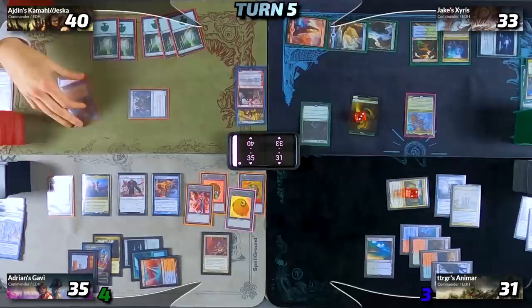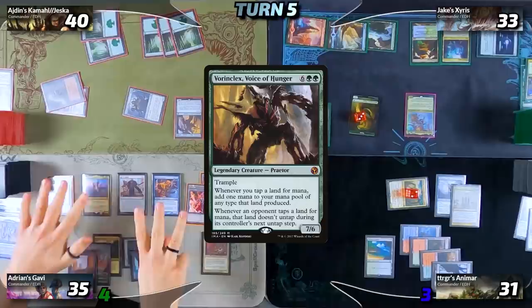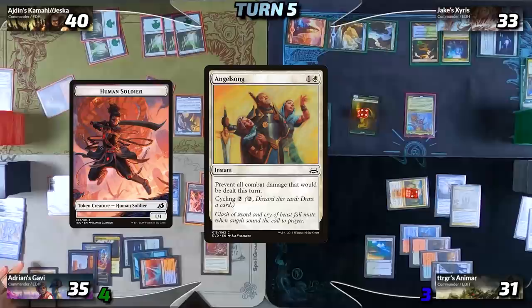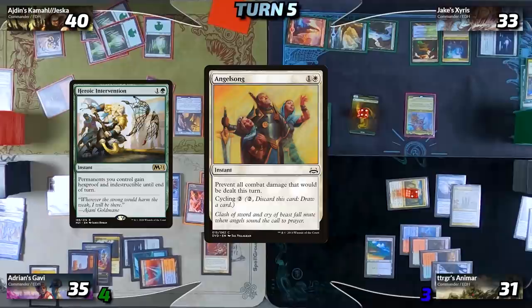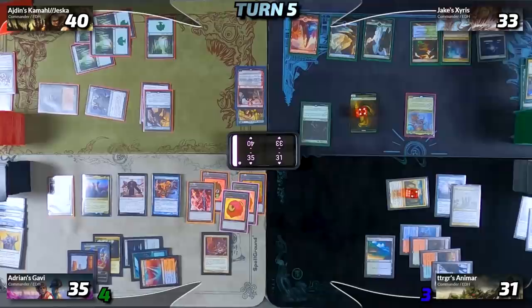Idan plays a basic Forest as his land for turn, taps some elves for three green, untaps with Seeker, taps again for three more green, then uses some lands for a total of eight mana, and drops Vorinclex, Monstrous Raider. With Vorinclex resolved he tries to equip it with the boots. I have a response — I cycle Angel Song, making Jake a snake and me a human, and try to exile his Vorinclex till end step. He responds with Heroic Intervention, so Vorinclex won't be exiled. I draw my card and it gets equipped with the boots.